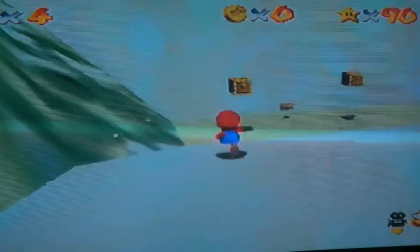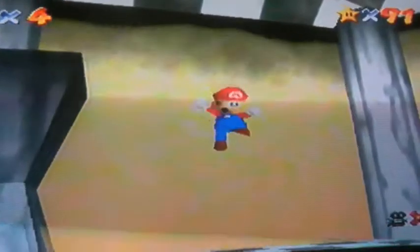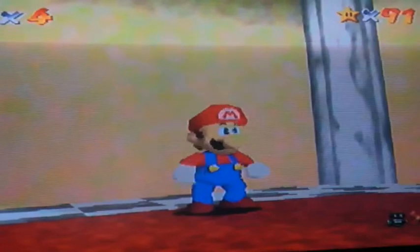You have to jump on that guy's head that's in the water. You get two boxes here — one's got a star in, and the other's got a shell in which I'll be using later on. There's the third star already. Whirl from the Freezing Pond — that's what that star is titled. Pretty simple, that one.